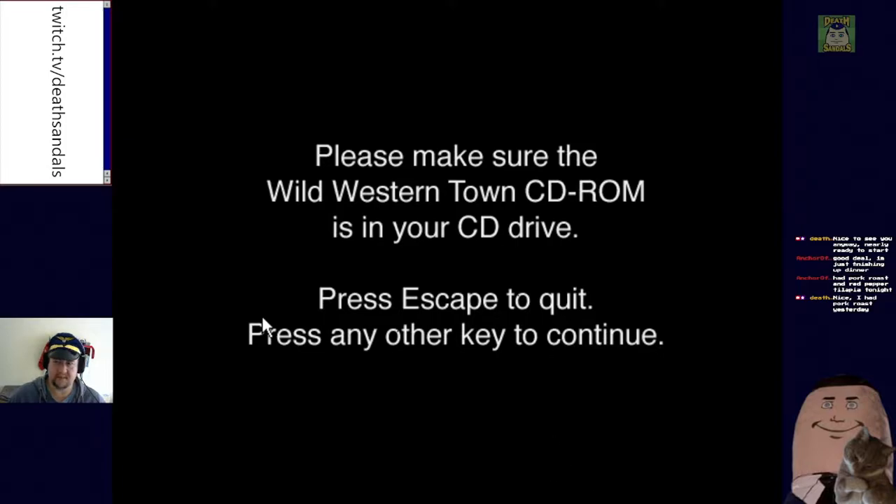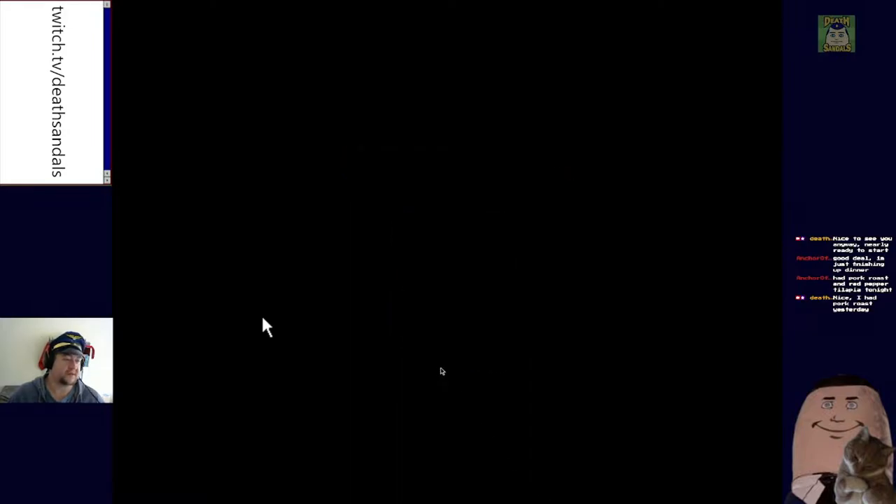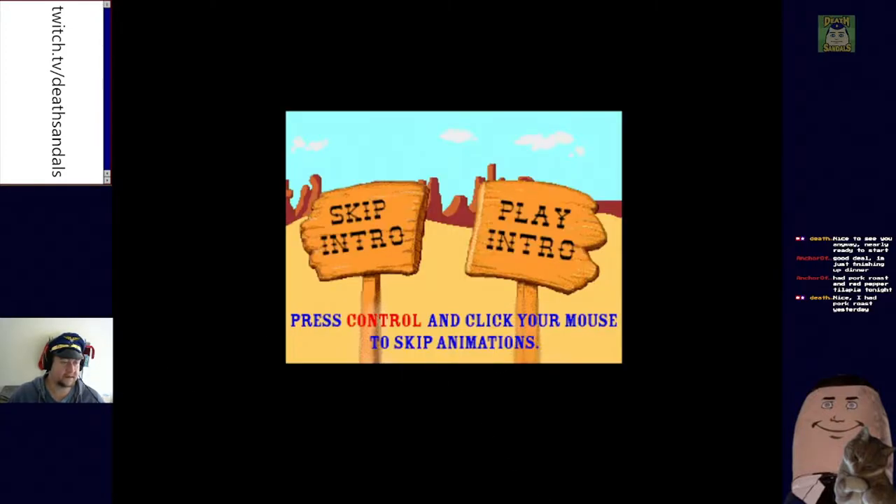I don't know what that beep was, but scrolling forward to mount — gonna load up. There we go, that's what I wanted. 'Howdy partner! Here's a western town. Secret: press Control and click on your mouse to skip past anything you've already seen.' Well, this is all new to us — let's play the intro.